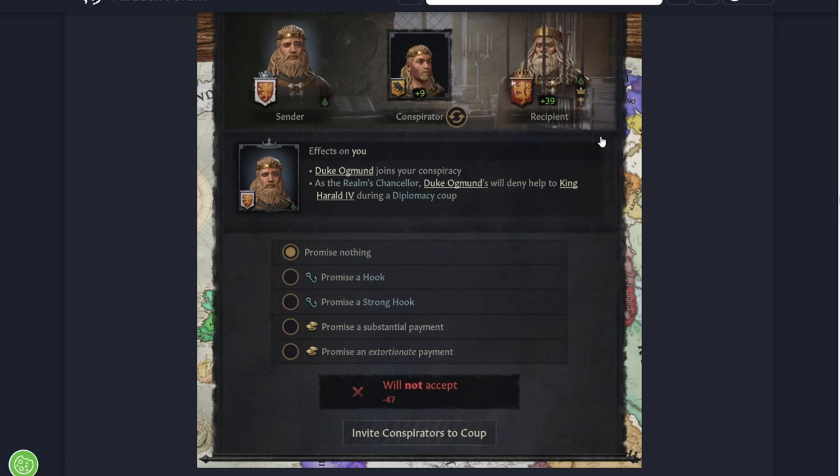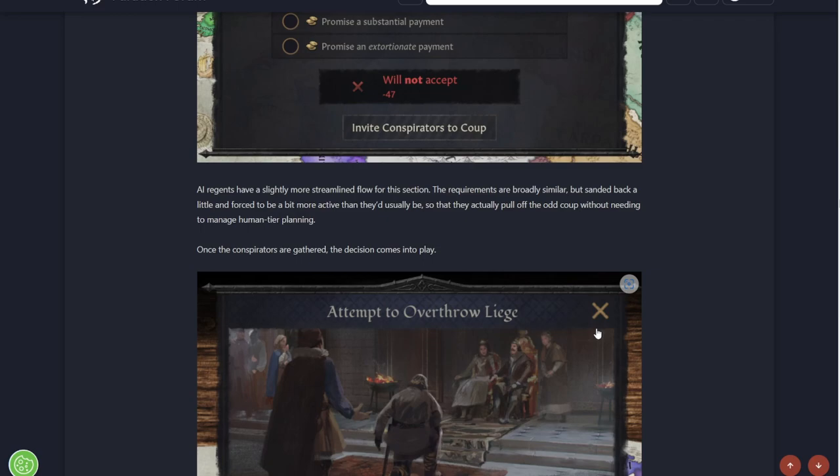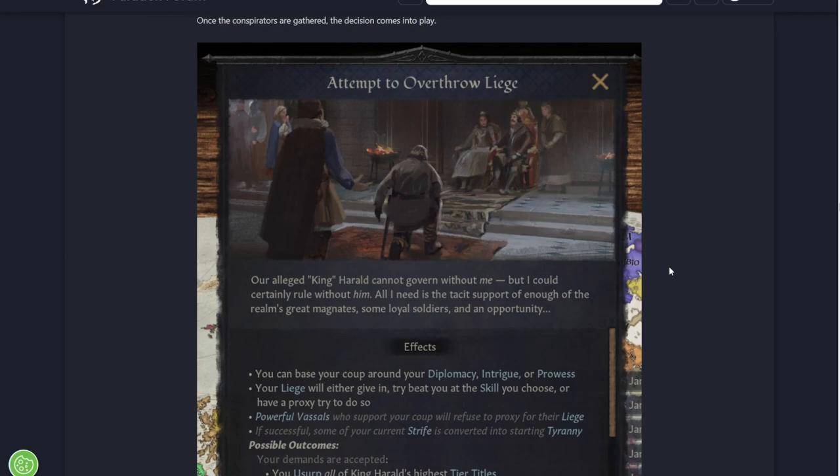There are different ways to frame a coup: conspirators like a scheme where you can offer nothing, a hook, a strong hook, money, or a lot of money in exchange for support. The skill the regent chooses - diplomacy, intrigue, or prowess - reflects the skill duel the liege must reply to. This is the decision 'Attempt to Overthrow your Liege': the possible outcomes include usurping all highest tier titles, or just the capital kingdom, with the king keeping remaining titles. It'll be interesting to see how balanced this is - I wonder whether coups will happen all over the place and different rulers get replaced all over the map.